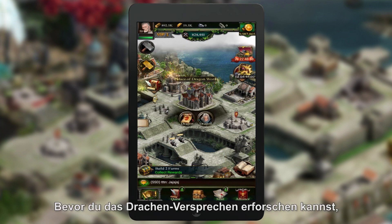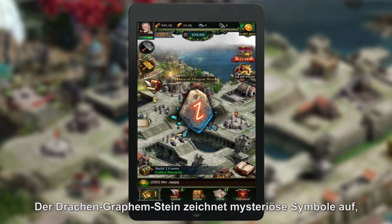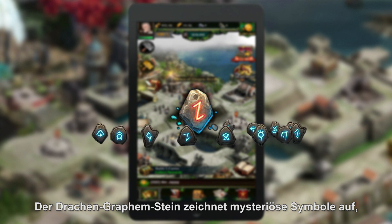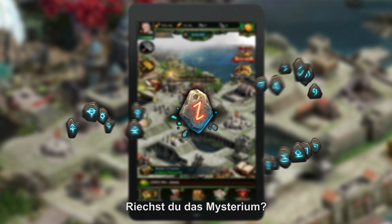Before learning Dragon Word, you need to know what a Dragon Grapheme Stone is. It's the Dragon Grapheme Stone that records the mysterious signs — these are the letters of Dragon Word. Have you sensed the mysteries?